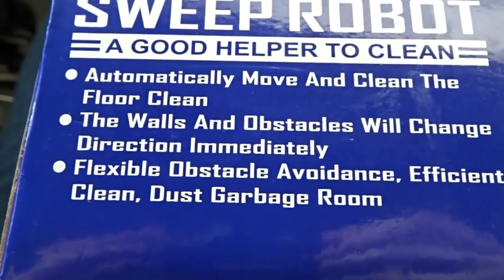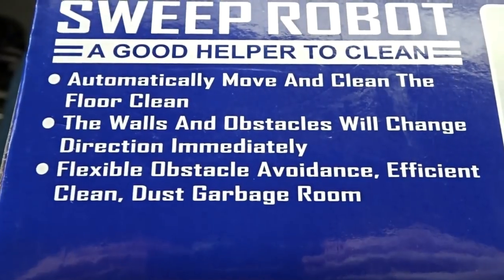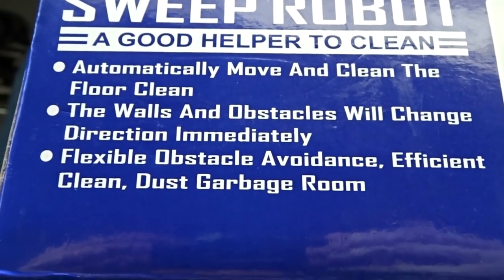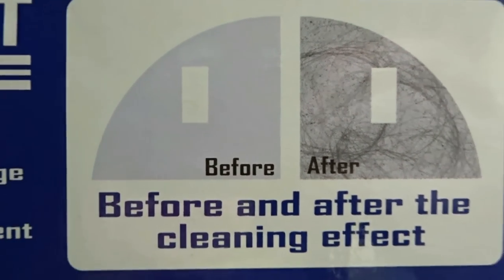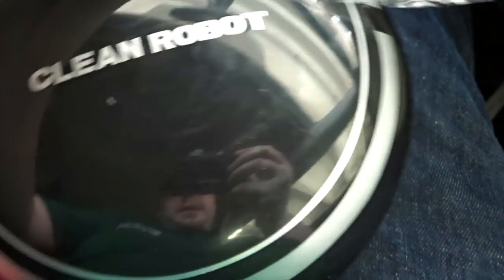Wait, there's more — automatically move and clean the floor clean. The walls and obstacles would change direction. The walls fucking change direction! Flexible obstacle avoid, insufficient clean dust garbage room. Before and after the cleaning effect — it's a cleaning effect. Look at you, little clean robot.